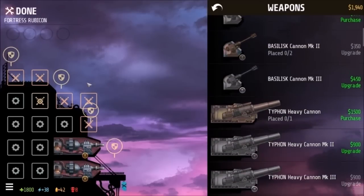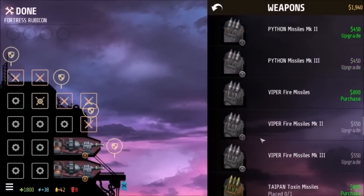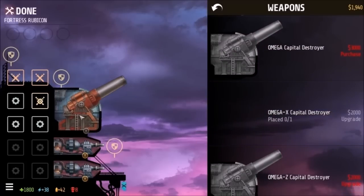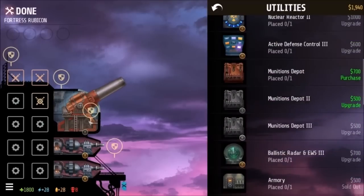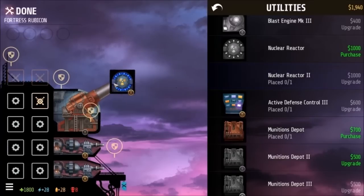I could put an Omega Cannon here. Let's see if I can get away with it — put that right there. Let's see what utilities we need before we put any more weapons down, because that's not a whole lot of weapons. These are heavy hitters, as opposed to having a bunch of guns that do little damage, but do matter in the end.